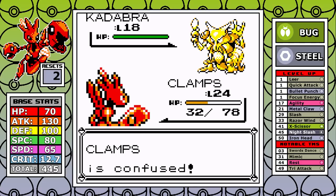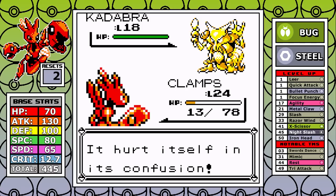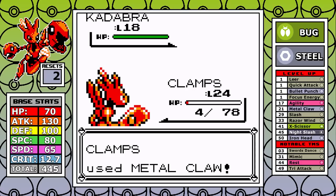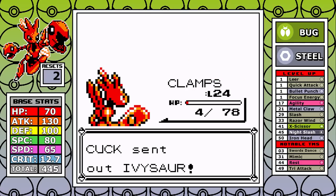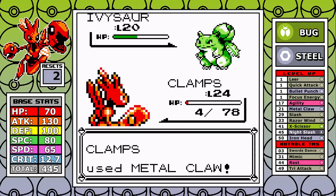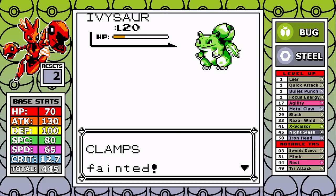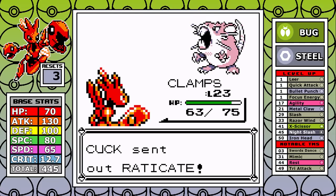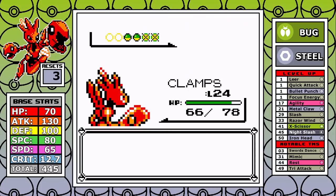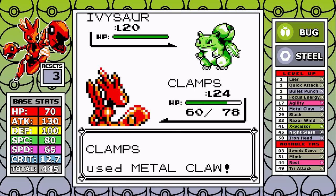I avoid Sand Attack and cruise through the spot until some bad luck hits: Kadabra uses a confusion on me and of course I get confused. When you hit yourself with confusion it's like doing a 40 base power typeless physical move against yourself, and with 130 base attack that adds up fast. I hurt myself three times in a row — very unlucky — and end up at just 4 HP, forcing another surprising reset.